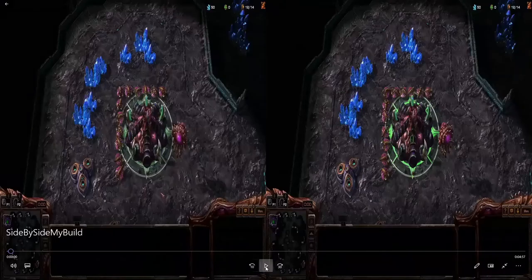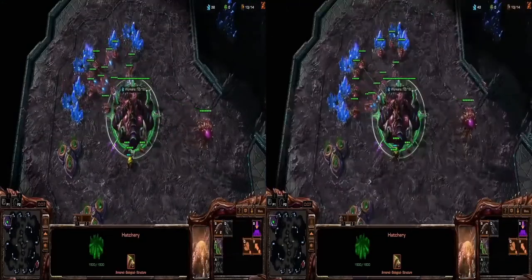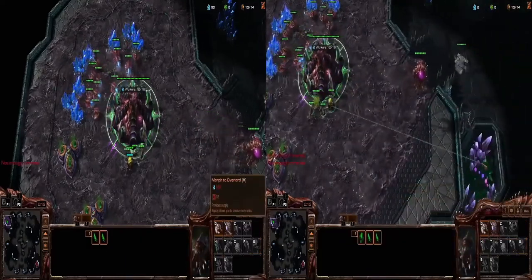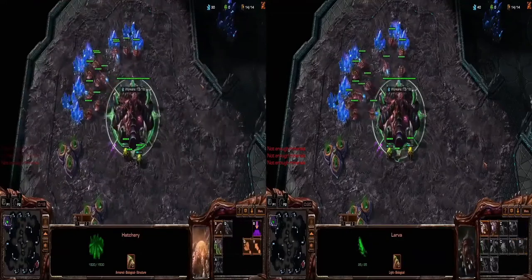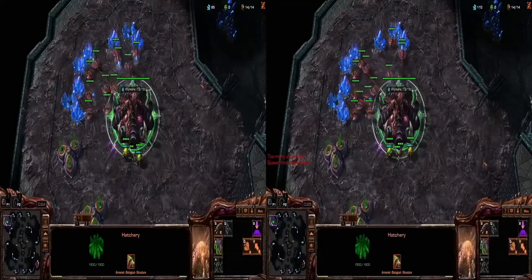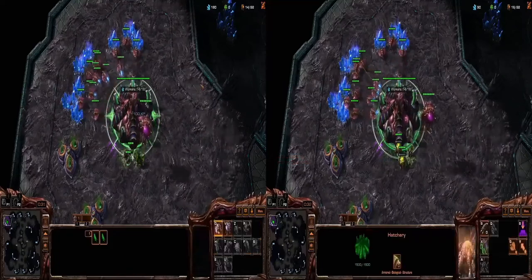On the left hand side I have a game where I am playing very standard — taking the expansion hatch, gas, pull open, nothing too crazy. On the right hand side I am doing my macro hatch build, where I will build a hatchery in my main, then the gas, the spawning pool, and then a natural expansion.